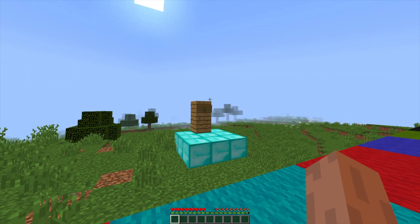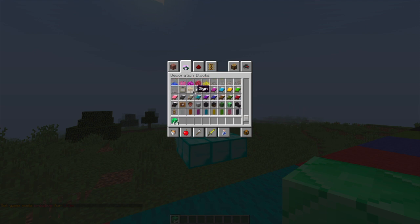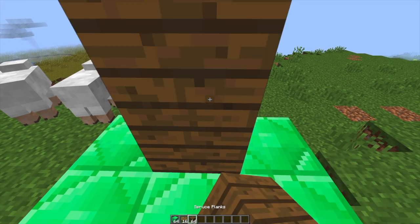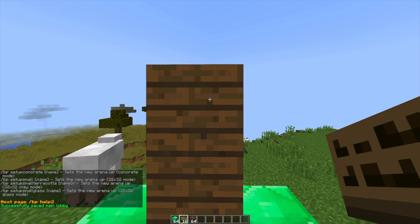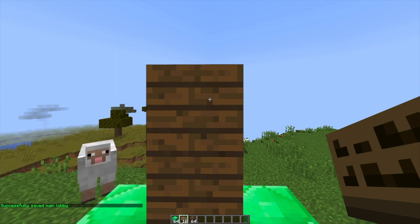There are a few things that we need. Let's grab a few blocks and signs for the lobby and then create our own brand new arena. This is going to be our arena platform — obviously you can make it look much nicer than this. If we do /BP help, this will show us all of the commands. The first one we need to do is /BP set main lobby, which will teleport everyone back here. Then if we do /BP create arena and then the name — let's call it serverminer — that's going to be our brand new arena name.